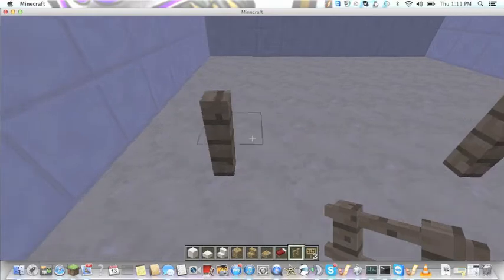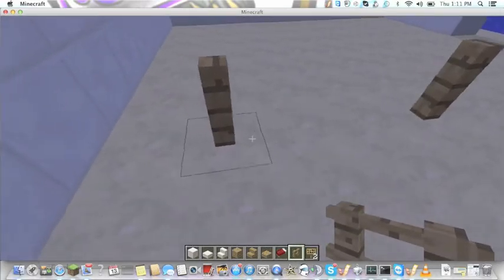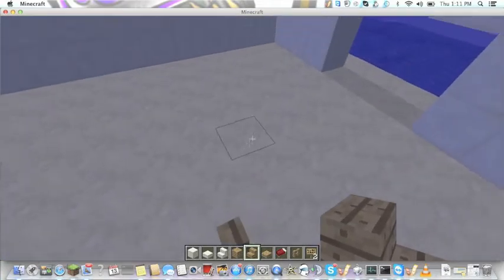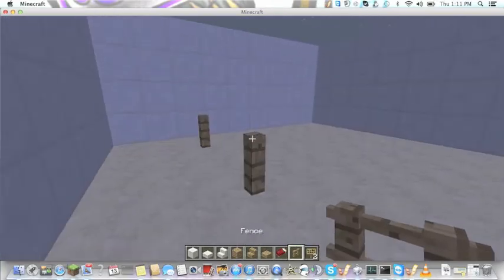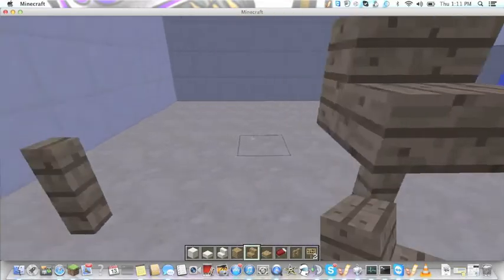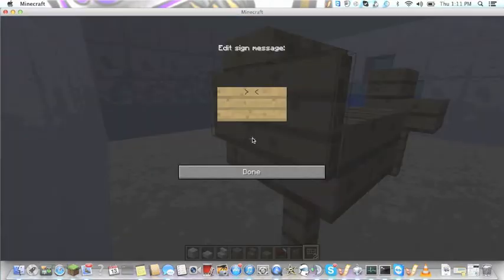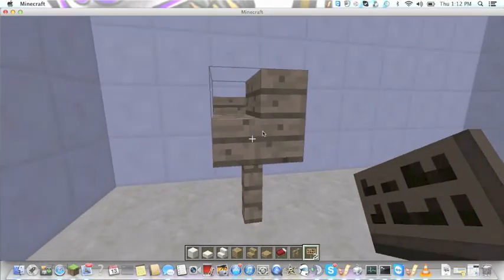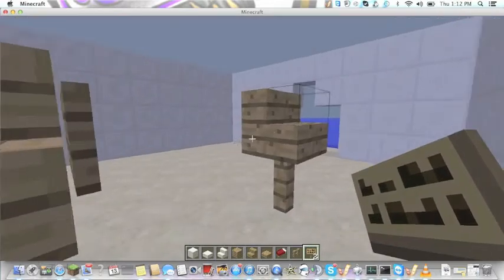First off, these are chairs — I'm making two of them so I can make a bar type thing. You're going to put just a regular fence down right there, then as you're facing the way I'm facing, you're going to put stairs on top. Then on the side you're going to put down a fence — you can hit escape and it'll get you out of that. Put the fence on both sides.